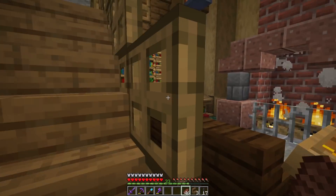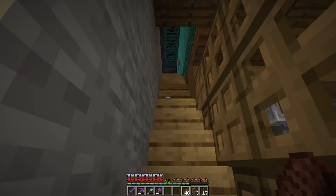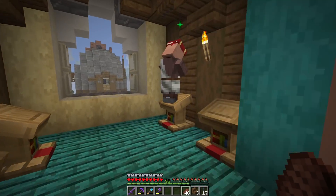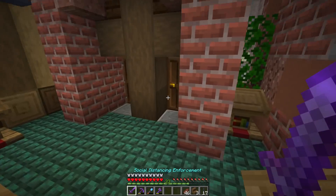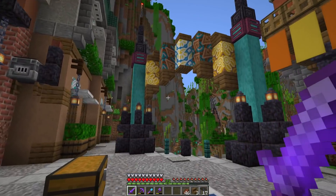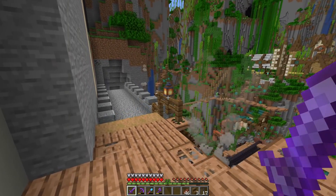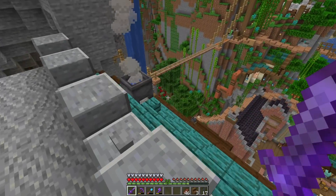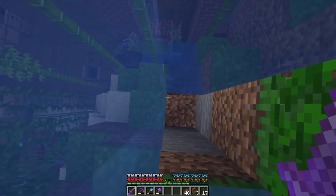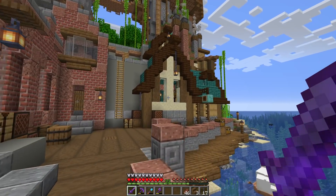A much more recent project has been the city itself. I love the front entrance gateway up into the city where we have our observatory, our library, and over here our grocery store with all the fletchers. The library is fully done — there's a second floor lounge area and a third floor with librarian villagers selling looting, mending, and protection books. A big goal for me in this series has been to not rush things, just enjoy the slow Minecraft grind of building up the world instead of worrying about progression.